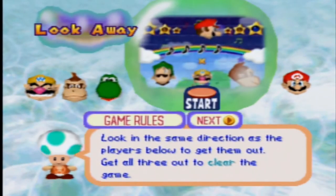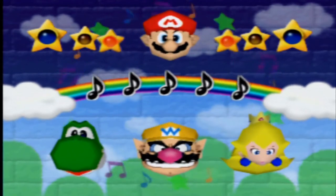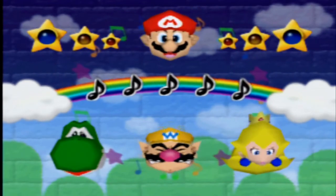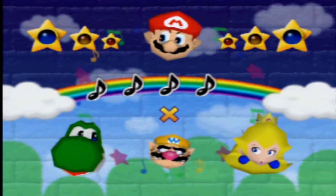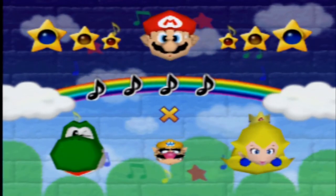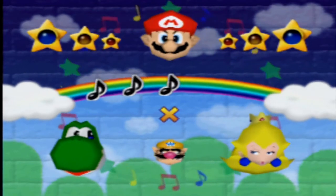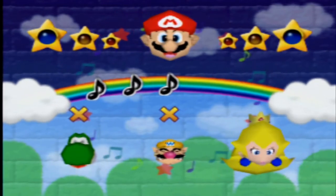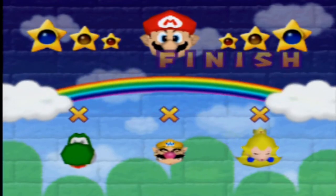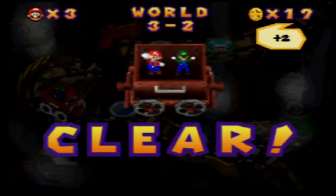Next up we have Look Away. It honestly took me about three attempts. All you have to do is knock all three players out, which is actually pretty difficult. I had a lot of trouble on this one. But thankfully, I got very lucky on the third attempt. Basically, you're going to have to guess which direction the computer players' heads are going to move. I managed to knock out both Yoshi and Peach at the same time with about three musical notes left. Since I lasted about two lives, it really doesn't matter.